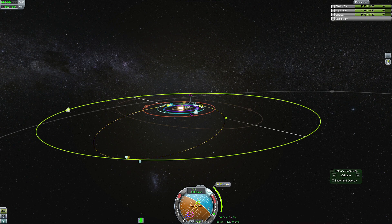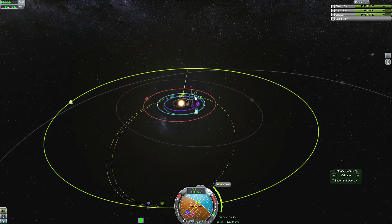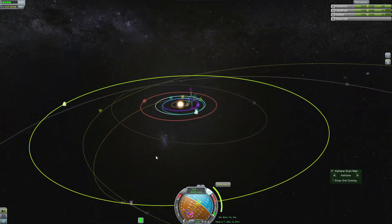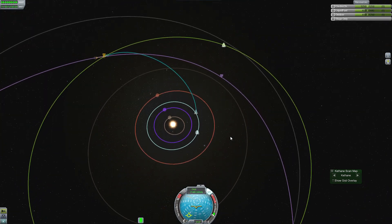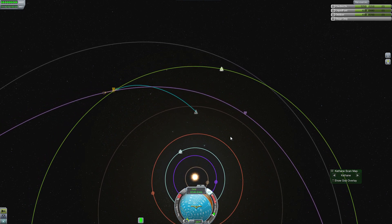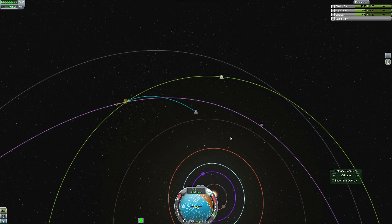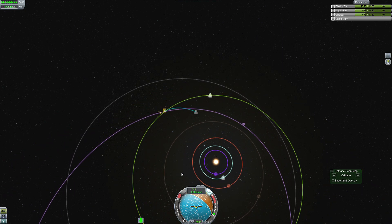Fairly standard maneuvers — just find the correct intersection, make the burn, then one another burn in midway. We are aiming to hit Jool directly, no aerobraking. I think we are going pretty much right to landing. At least I hope so. As you can see, we have pretty good aim, but we might have to do another small correction.